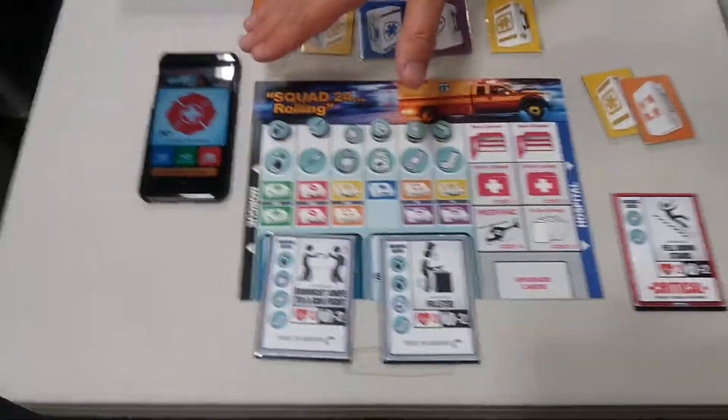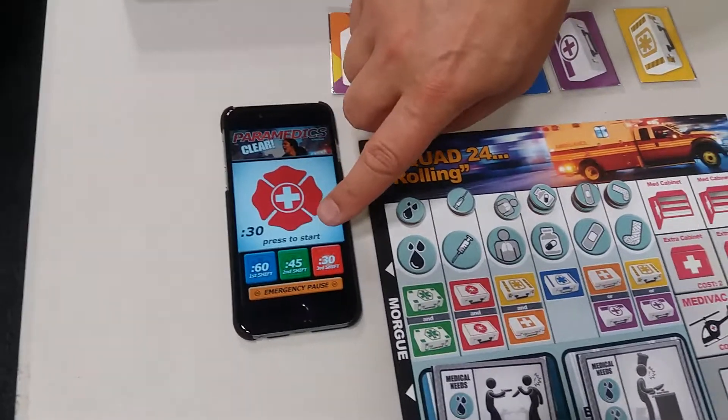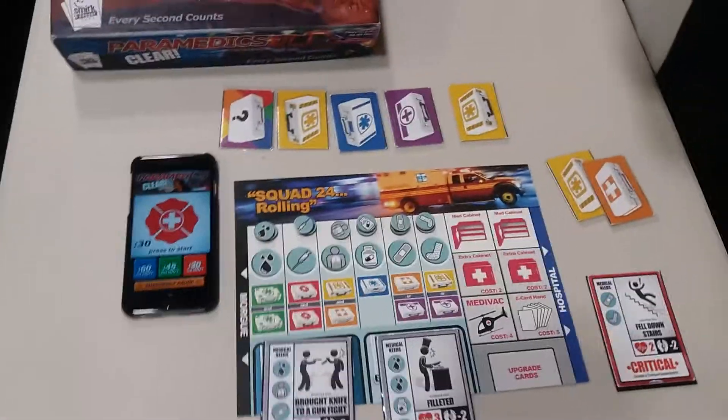In the game, there is a companion app that is tracking your time. You start your turn with just 60 seconds, and by the time the game ends, you're only down to 30-second turns, where you're trying to manage the clock and manage your hand at the same time.